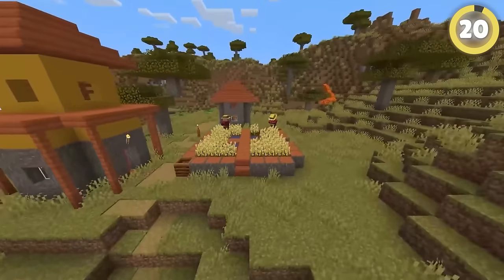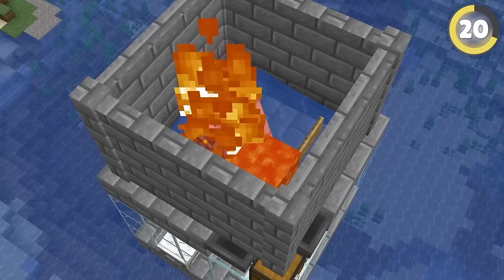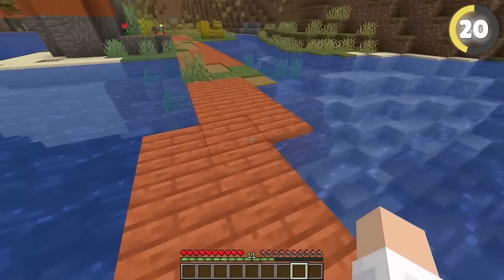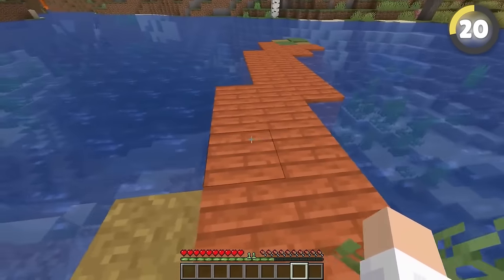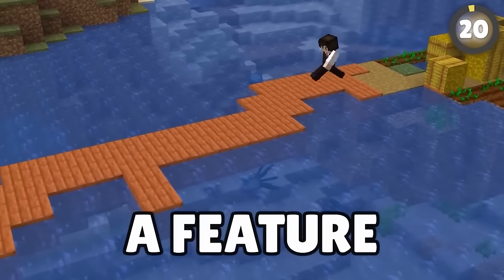Villages are a staple part of Minecraft, needed for everything from exploiting the trade market to summoning iron golems. However, when villagers were first added, they were only meant to spawn in the plains biome. But one mistake within Minecraft's code had them spawning in the ocean and having really nice wooden paths. Mojang realized the mistake and panicked, so they decided to make it a feature instead.